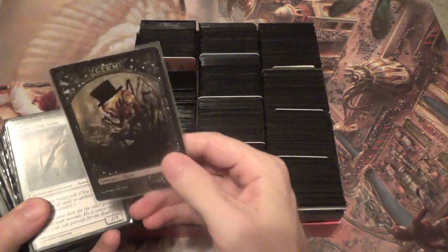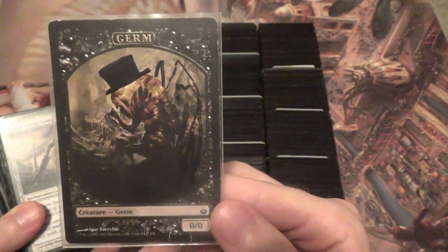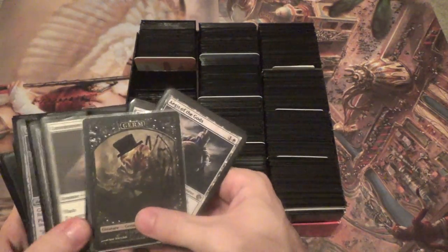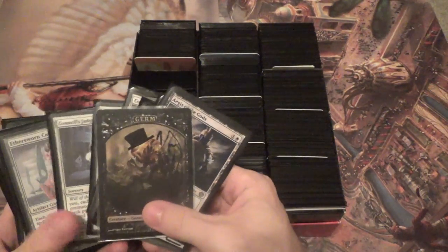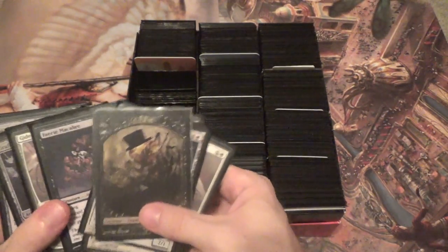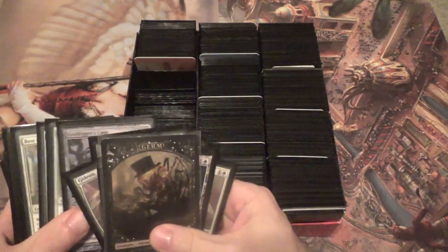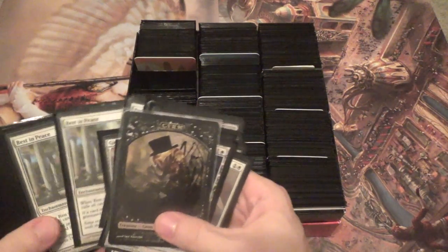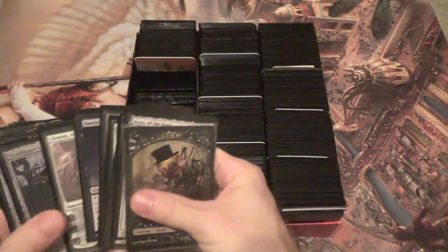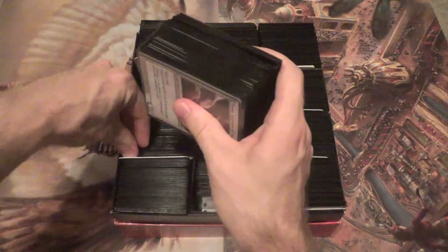The sideboard — hey, classy germ token. I need to draw a monocle and a cane for this guy. Bunch of one-ofs because it's a recruiter list, except for the non-creatures and two Containment Priests. Trying out Gideon — works in some matches. Double Path, double Rest in Peace, double Grafdigger's Cage. We do not want to have to deal with graveyard decks at all.